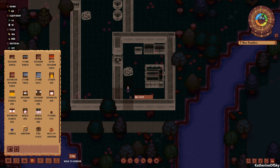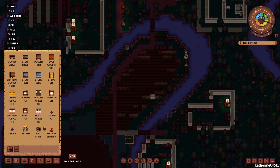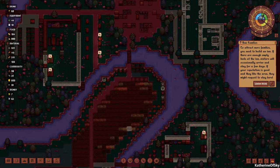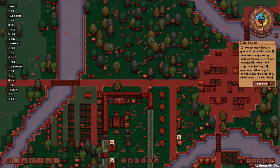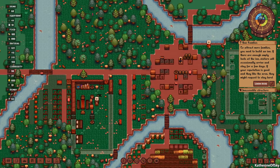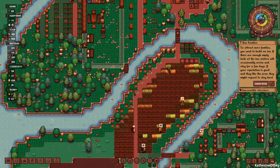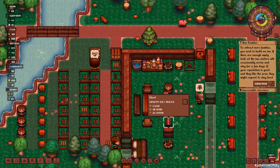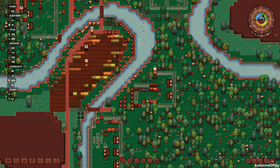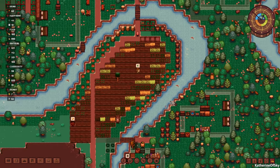I also want to put some candles in here — it's kind of nice. They have light, they bring light to your world, and they are free to build. We also get this tutorial on new families: to attract more families, you need to build an inn. The odd thing about the inn is you have to choose a family from your available families to run it. So what I want to do is choose a family that's already settled and go from there. All of the beds are getting sorted — this is all working really nicely.